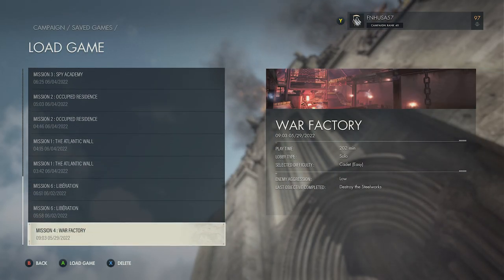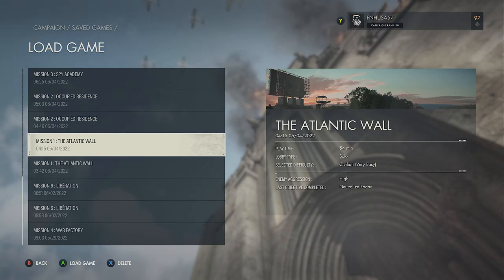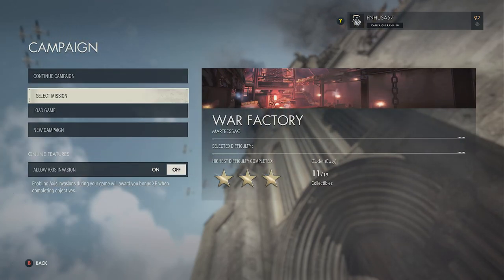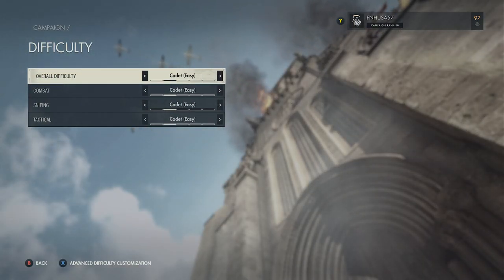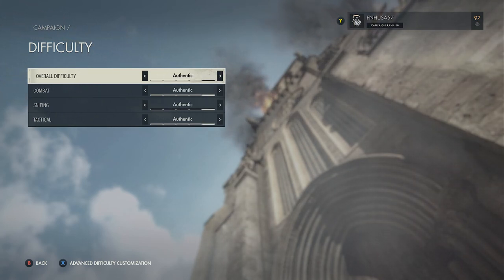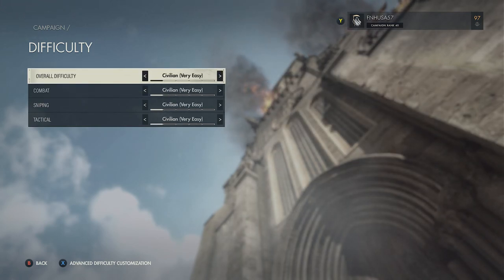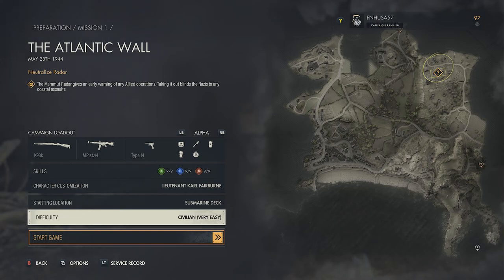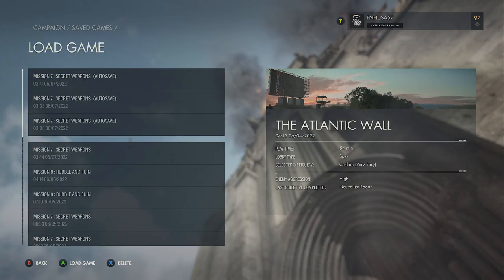You'll notice that for every single mission here I have two saves — I really wish I could label these saves. They're all on either very easy or easy difficulty. You can basically sprint past the enemies when you're playing on civilian difficulty. If you select a mission — say mission one, for instance — you can change your difficulty. Civilian is very easy, Cadet is easy, Sharpshooter is medium, Sniper Elite is hard, and then you have Authentic. This must be the overall difficulty setting, so you can't do something like custom — this has to be done on the overall difficulty.